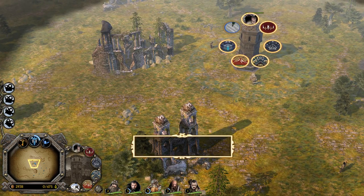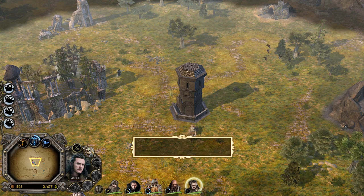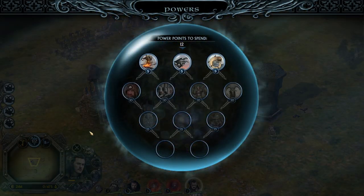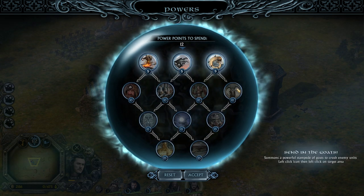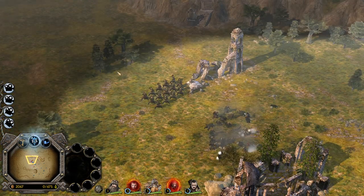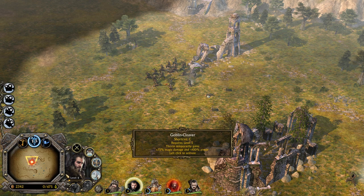Khazad Doom Banner makes allies near the tower immune to Fear and Terror — situationally nice. Then we have Durin's Banner where units get 15% faster experience. You can actually purchase all of them if you want. Bard the Bowman is on the field — we're gonna use Aggressive Stance. We can try the Black Arrow ability immediately, but the unit he was targeting is already dead.